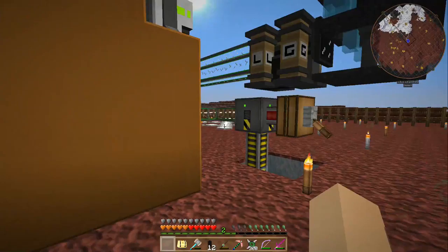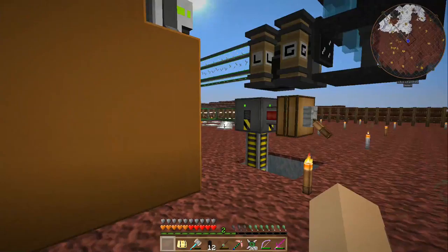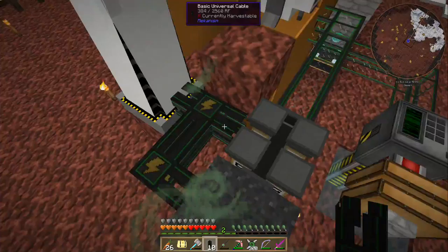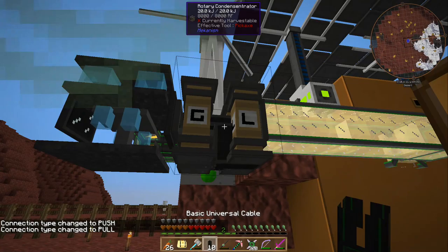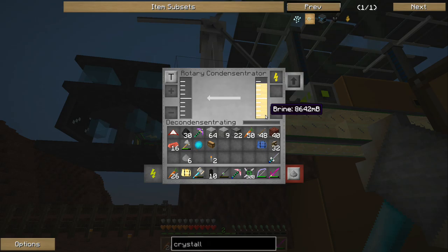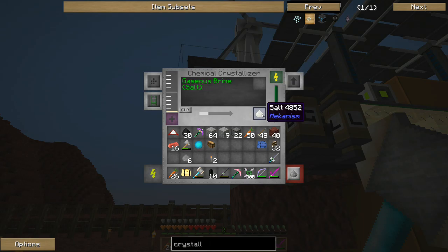Let's give them some power. The rotary condensentrator is empty - why? Because it is supposed to decondensinatrate, not condensinatrate - because it will do either. Okay, so the brine is going in and the gaseous brine is going out, going into the chemical crystallizer. The chemical crystallizer is producing salt - it has already produced one salt. Excellent.